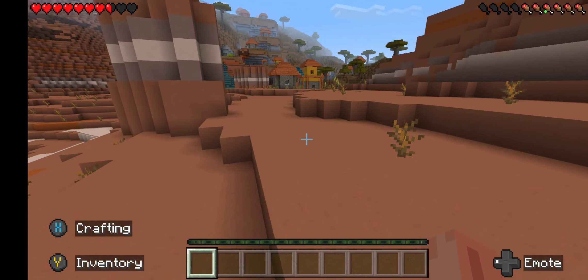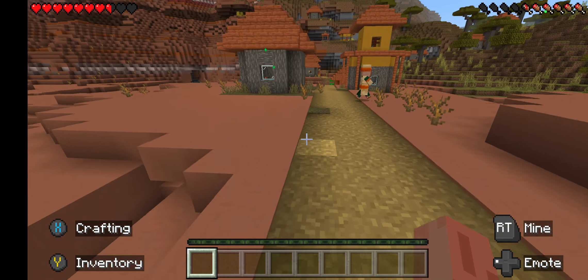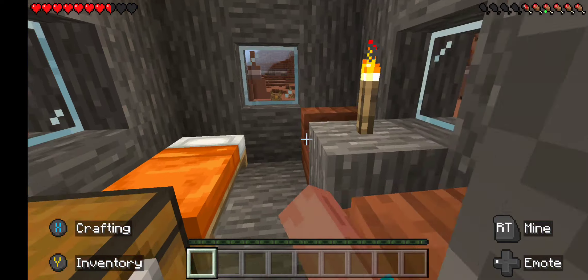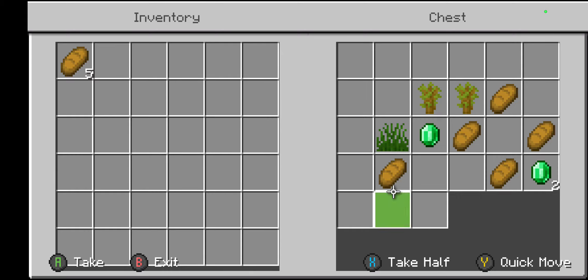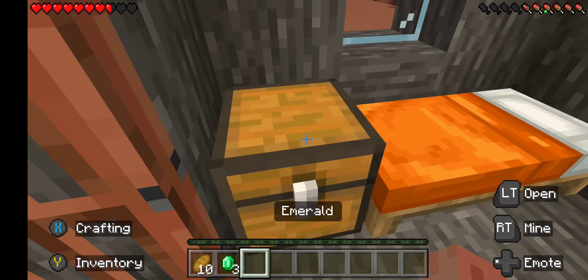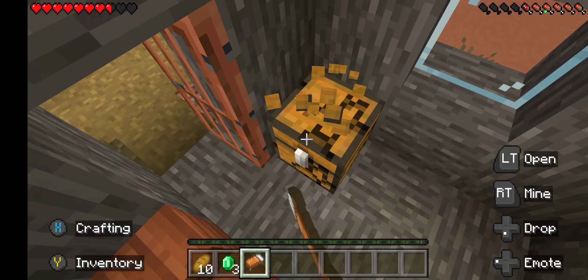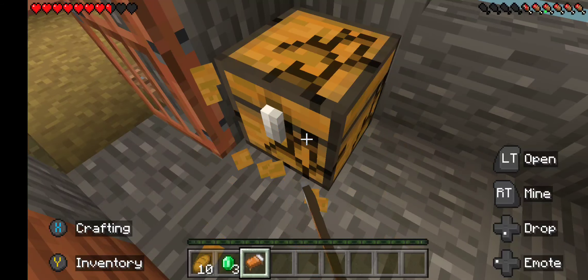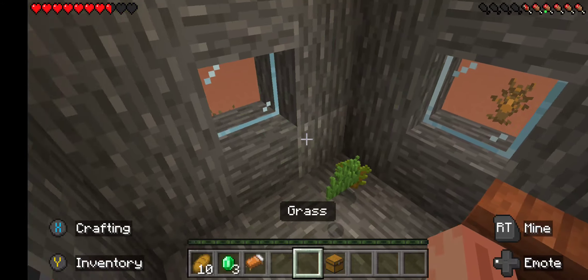I've actually ran into a village already — wow, not too shabby! I'm gonna take a look around and steal some bread, so there's some food. I actually got a couple of emeralds in here — three of them, nice! I'm gonna take the chest with me too. Actually I'm gonna take the bed, so now I got a bed. It feels like cheating just starting out with the village right away.